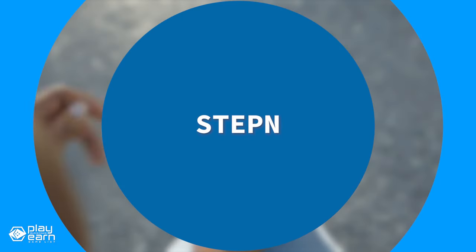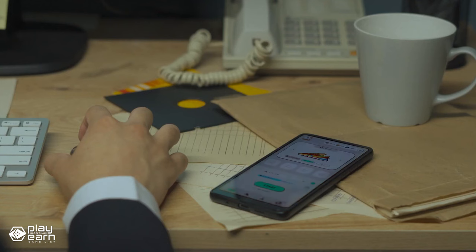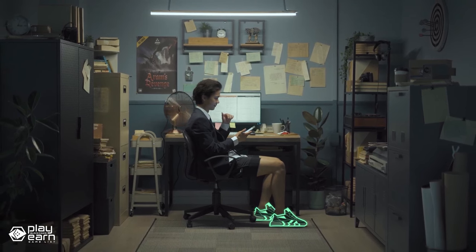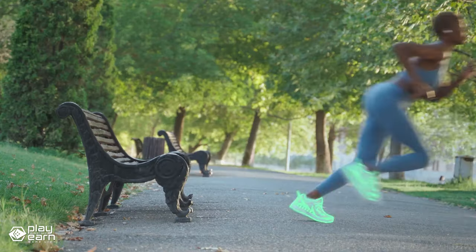The first game on our list is StepN. StepN is a move-to-earn sports fitness app being built on Solana and other chains. StepN is one of the first and more famous move-to-earn games that rewards you for walking and running while using the app. The mobile app uses blockchain technology to create a virtual fitness environment where your own physical activity influences your progression in the game.